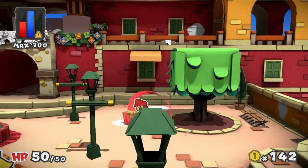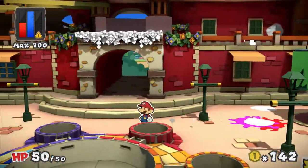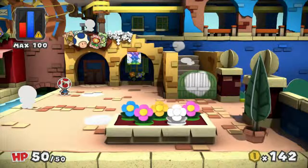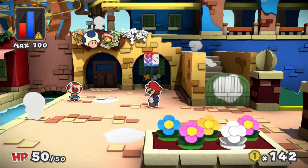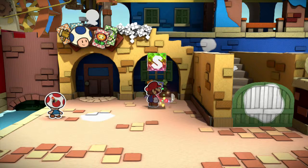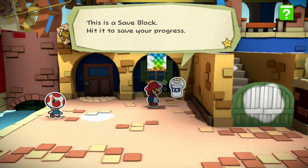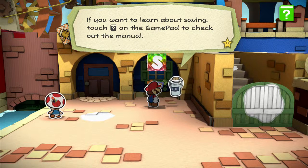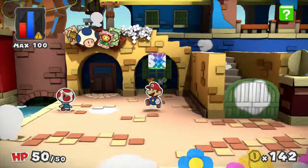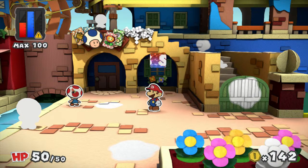I haven't got yellow — where do I get yellow? I think we can do nothing more here now. We must move on to the next part. Well, that was the second part — thank you for watching! Let's save. We'll see you in the third part of Paper Mario Color Splash. Okay, this is the save screen — hit save to save your progress if you want to leave. Thank you, good — then thank you for watching and see you in the third part!